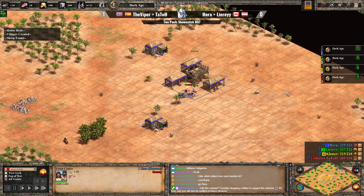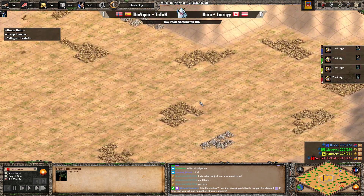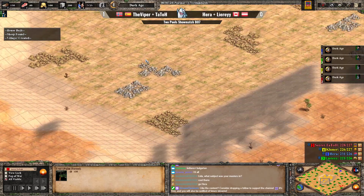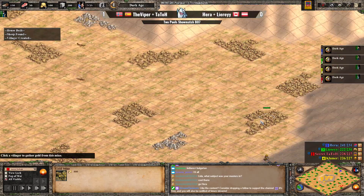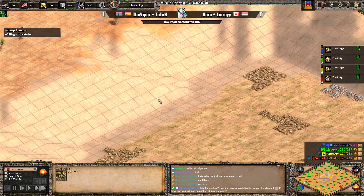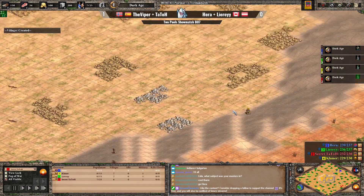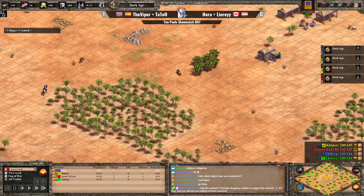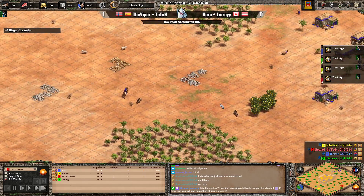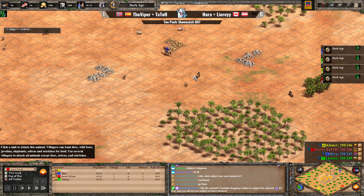I wonder how Hera is gonna approach the Koreans. Taking a look at his map — the map is Golden Pit by the way — we have a pit full of gold, which is why it's called Golden Pit. It's fairly balanced in terms of gold placement, with gold evenly spread and evenly close to the edge of the pit in all directions. It's a very nice map generation. However, Hera's golds and stones are not that magnificent — having three clustered together is just absolutely horrible.